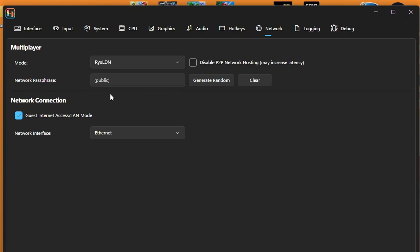For the network paraphrase, this should be set to public to start. This will basically let you join anyone's room that also has public, or anyone with public can join your rooms. If you would like to lock your rooms and make them private, you can just hit Generate Random, and now you have a network paraphrase. If you have friends you want to play with, just copy it and send that paraphrase to them — they input it, and only you guys can play in your lobbies. I'll clear mine and leave it on public for a better chance of getting people.